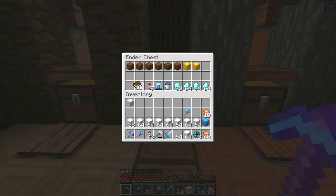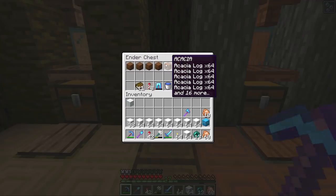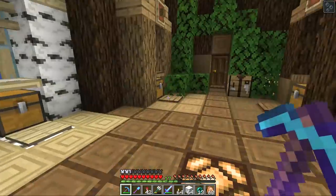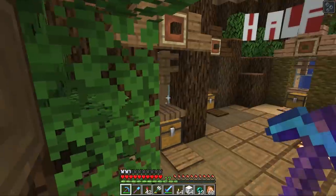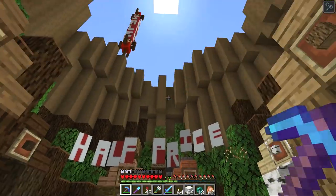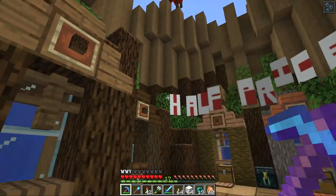I've also organized my ender chest here, and I can very easily restock the shop straight out of the ender chest. I want to keep the stock rolling — if any hermit comes in here and buys it all, I want to keep the stock cooking so that the shop always has some good stuff selling in it.